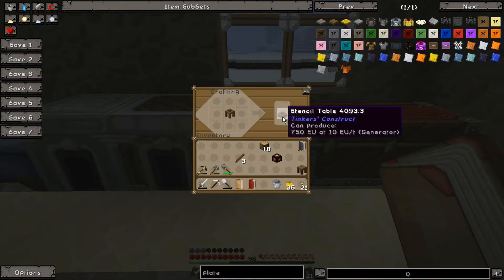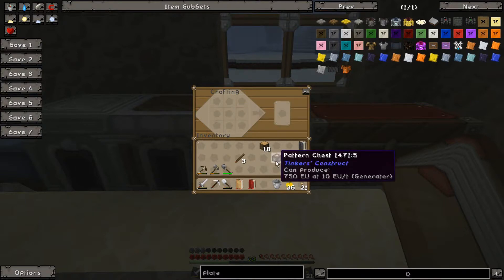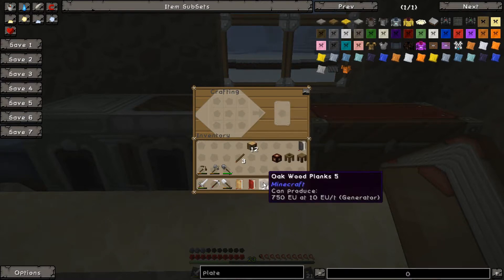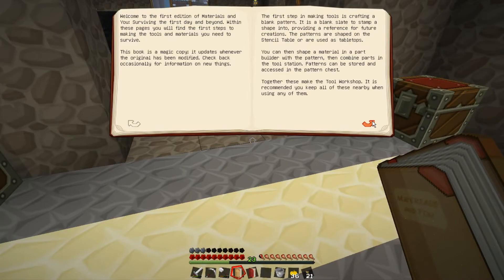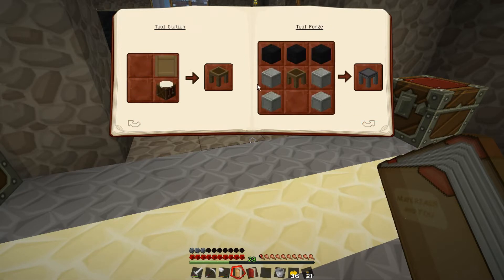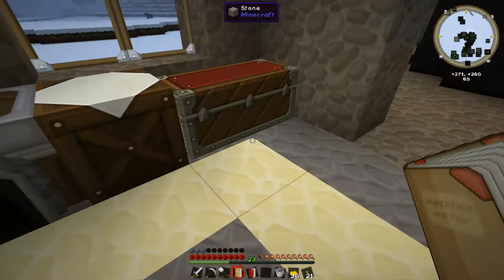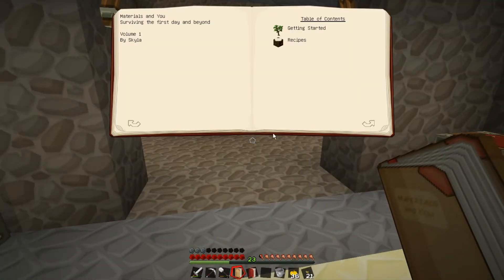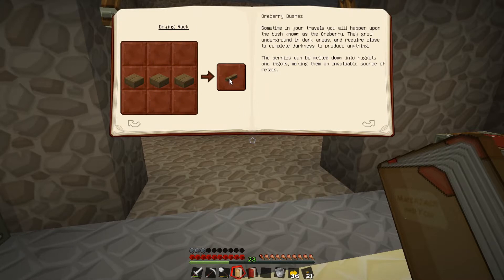I thought you could throw some of these back into the crafting table and make like half slab things, which is good for storage of items. So let's do that - get a bunch more wood. I did this one, I have that one. Pattern chest. Tool forge - ooh, that's going to be a lot. Tool station. So I need a crafting bench and another blank pattern. There we go - a tool station. A tool forge is going to cost a lot.